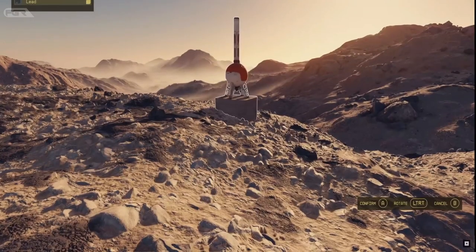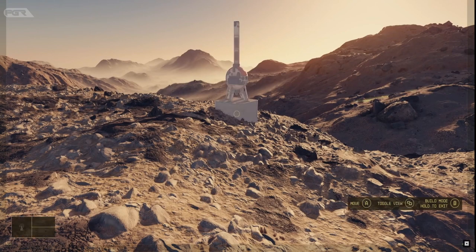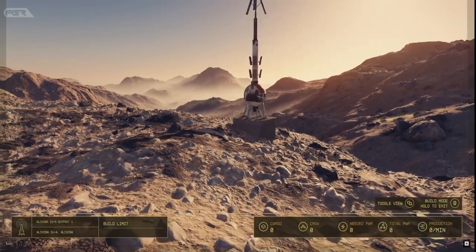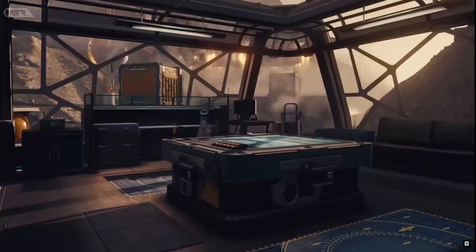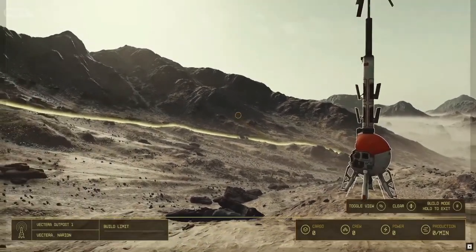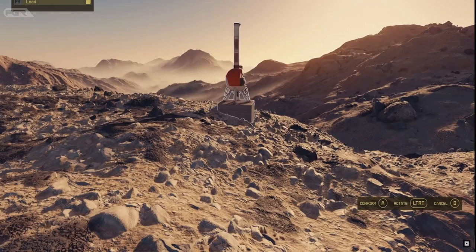When building an outpost in Starfield, you'll use what they call an outpost beacon via the scan mode when planet side. This acts as a base computer marking the location for your desired base. The beacon does have a radius which designates where you can build, but it isn't clear if there will be varying sizes of beacons.